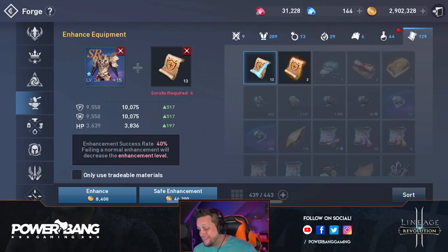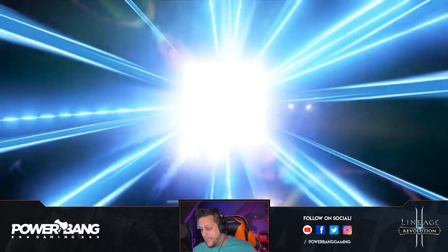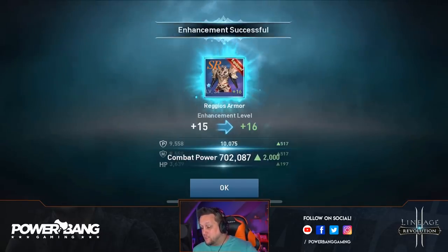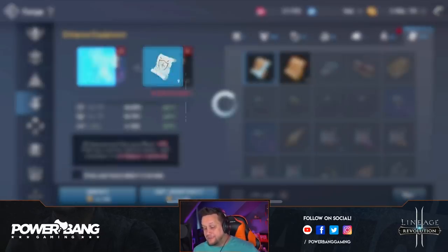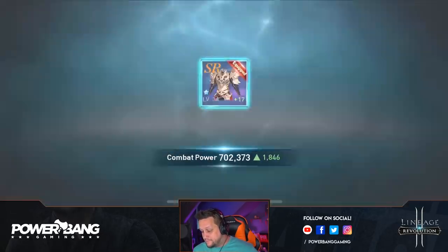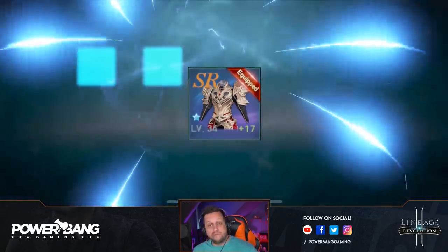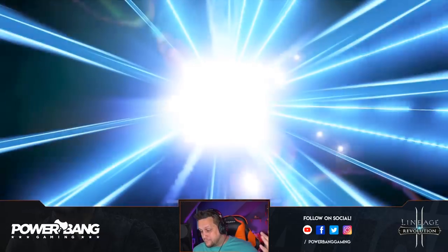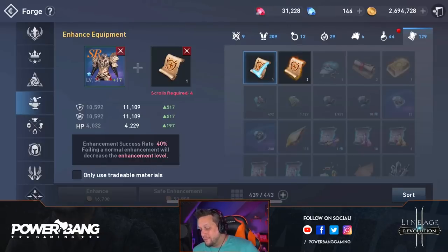We can do safe enhancements even with a regular set of scrolls. Gold is not an issue right now. Safe enhancement — we get to 16. Let's do this again. I'm loving this. It's more expensive, yes, but that's okay. Another safe one, and it gets more and more expensive the closer you get to the tier protection. We failed that time, but because it was safe, we're good.